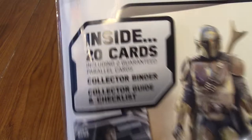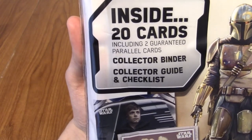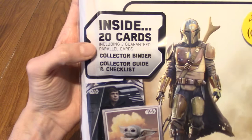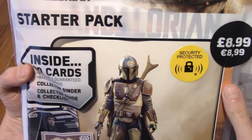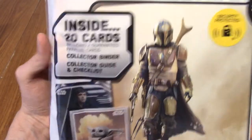So this is the starter pack. Inside are 20 cards with two guaranteed parallel cards, a collector binder, and a collector guide and checklist. The main reason I bought this is the binder, to be honest. And it's security protected - when I left the shop it didn't set anything off, so I don't know what that means exactly.